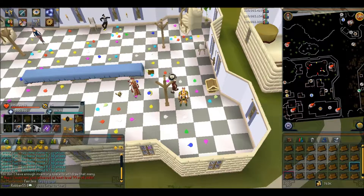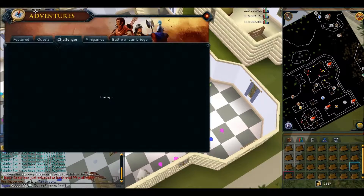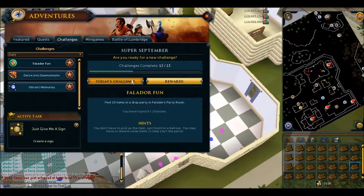Hey guys, what's going on? It's Ramanir and welcome back to day 13 of Sub-September. Today's challenge is to find 10 items dropped in a party balloon in Falador's party room.